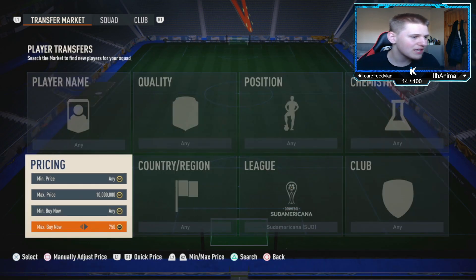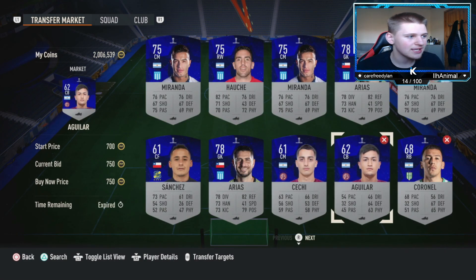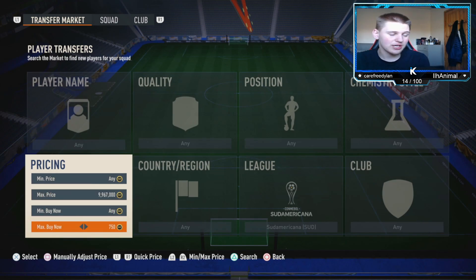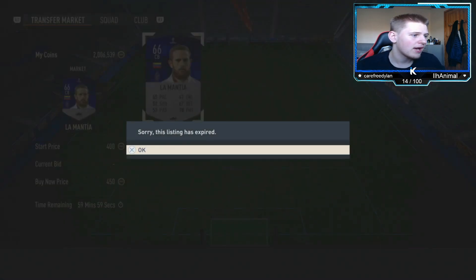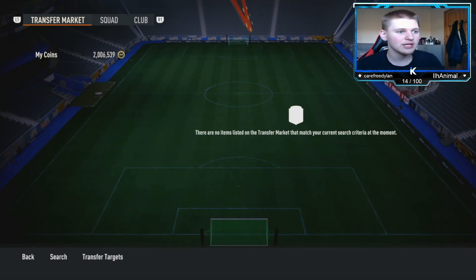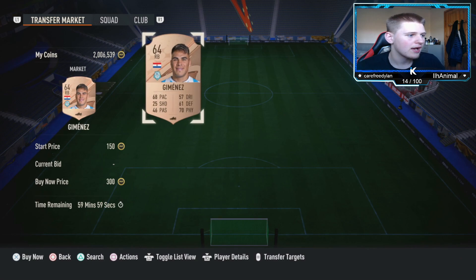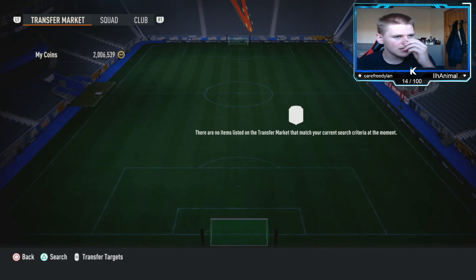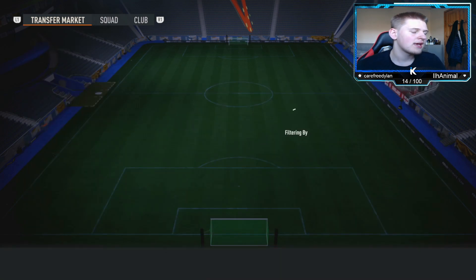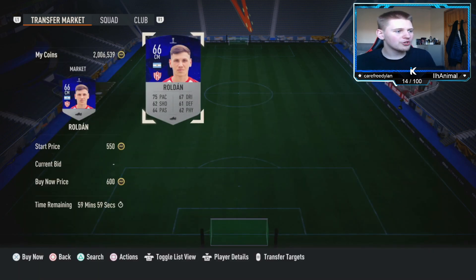You've got any single card here — bronze, silver, gold — it literally doesn't matter, and they're all around 750 coins. Just check prices to make sure. Some of these are fairly expensive because of a premium SBC that requires around 11 of them, so they're selling well. You're only going to lose about 37 coins per card.